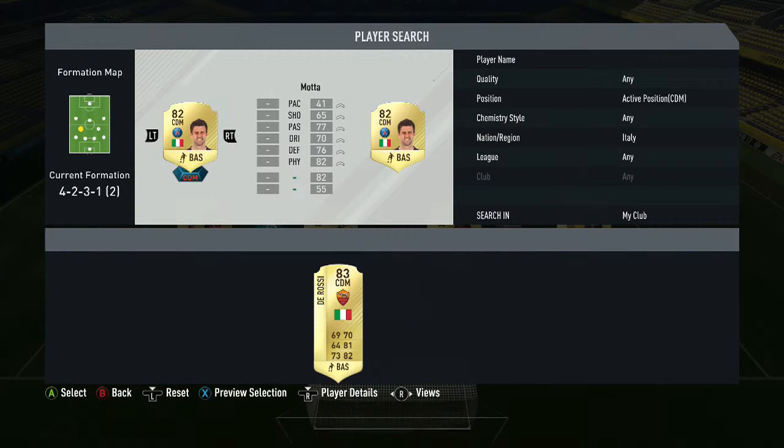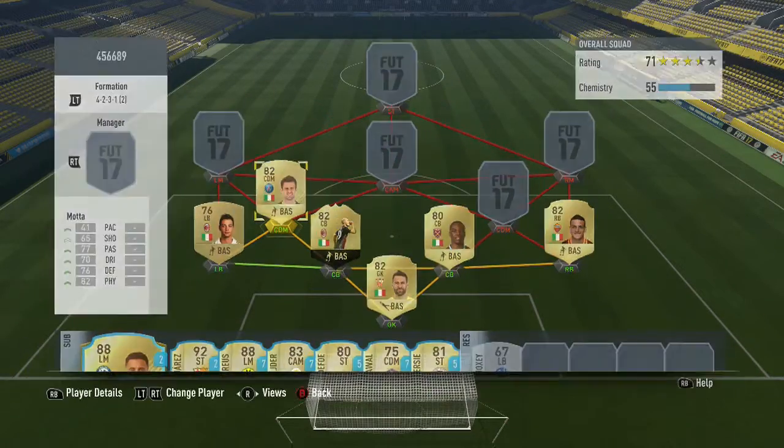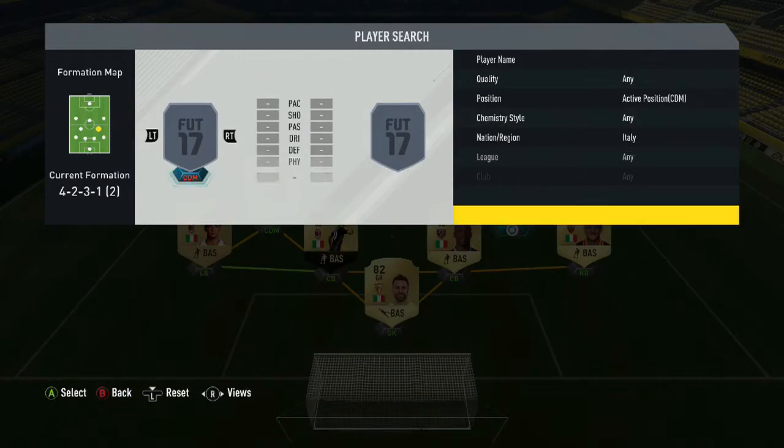For the CDM of the team we're going to have Matuidi who plays for PSG, 82 rated overall. He's a really good player who just sits in front of the defense — he feeds players into the game and is great for one-two passes. He's got four-star weak foot, three-star skills, preferred foot left, medium attacking, mid defensive, six foot two. His stats: 41 pace — you don't want to push him forward — 70 dribbling, 65 shooting, 76 defending, 77 passing, and 82 physical. Bought for around 750 coins, which is not too shabby.